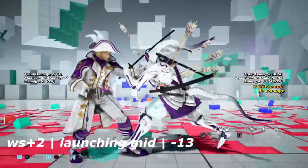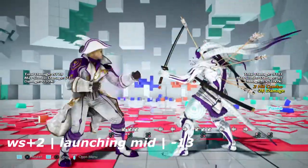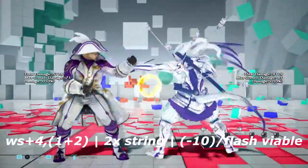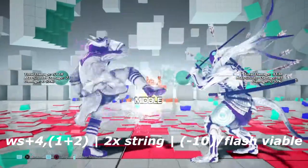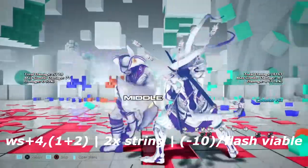Up next is wall standing 2. Unfortunately, while this move does launch, it is only negative 13 on block. Up next is wall standing 4 into 1 plus 2. Unfortunately the 1 plus 2 is negative 10 on block, so you can only get 1-1 or 2-2.